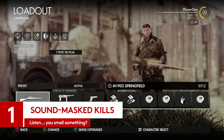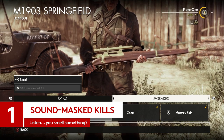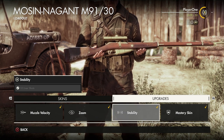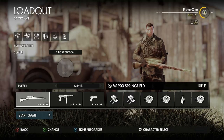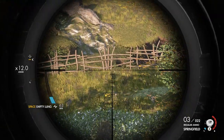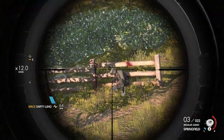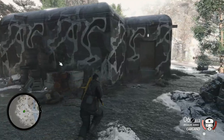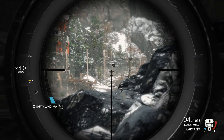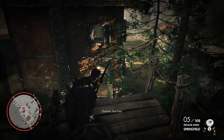This is where weapon upgrades live. Within this menu you can see a few key areas to upgrade and mini challenges to complete in order to do so. They differ from rifle to rifle, but they can be broken down into a few broad groups. We're starting with this entry on sound mask kills. If you want to increase the damage output of your M1903 Springfield or Lee Enfield Number 4, you're going to do a fair few of these.